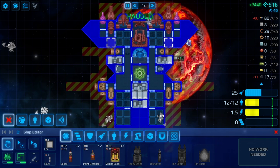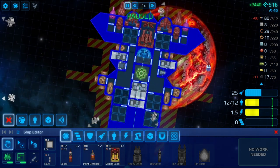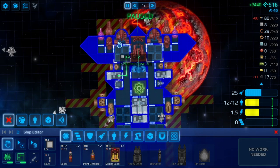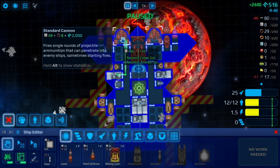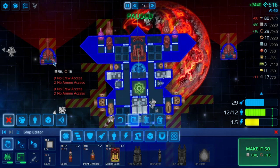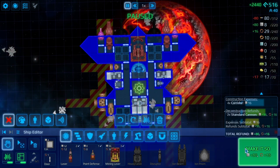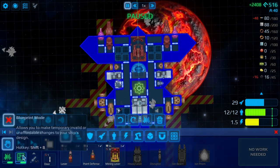We are in what we call the blueprint mode now where we can make alterations to the ship without actually costing us. That storage bay is a weird place for a storage bay - I'm going to go ahead and get rid of these.